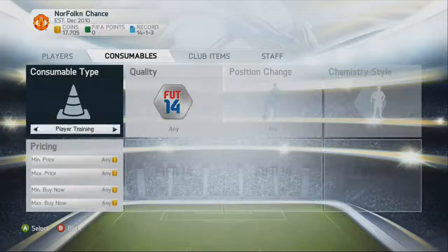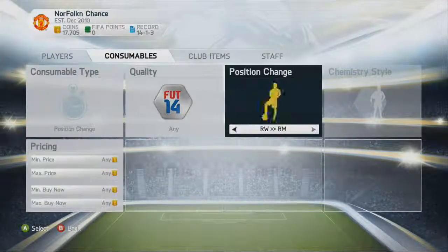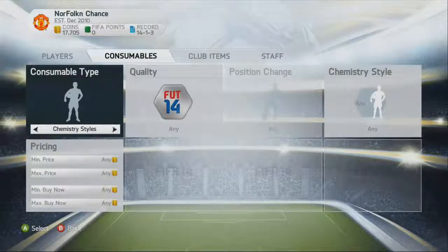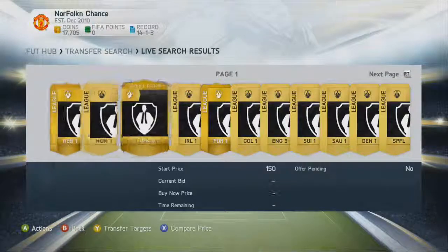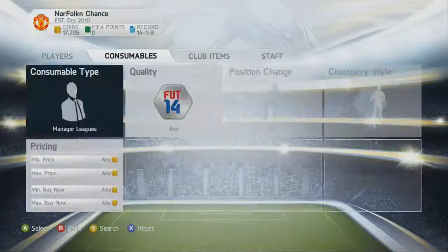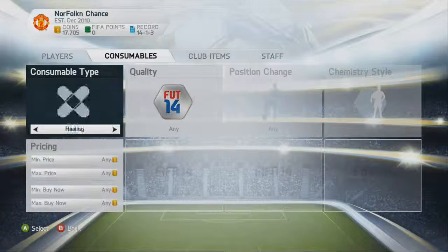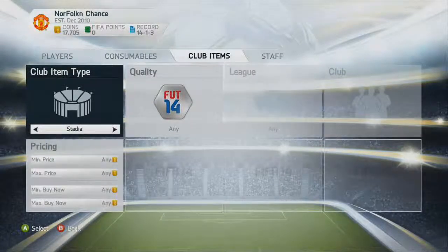Then there's consumables: player training, goalkeeper training, and position change — you can actually pick a position now. You still can't do left mid to right mid, which is a bit weird since they do it in real life. You can pick a chemistry style, and there's manager leagues, which must help you with chemistry. Also manager league contracts, fitness, healing, player training, and club items: badges, kits, stadia, and balls.